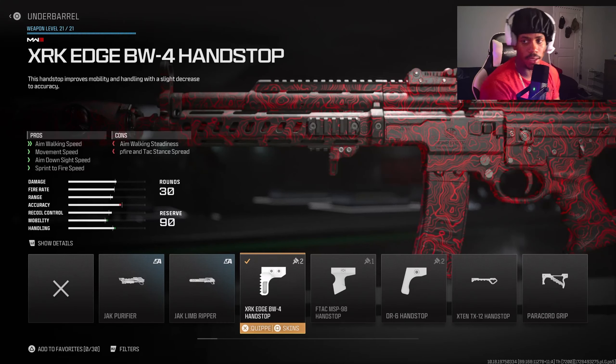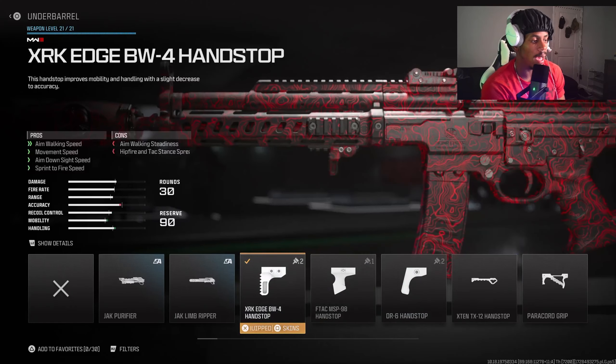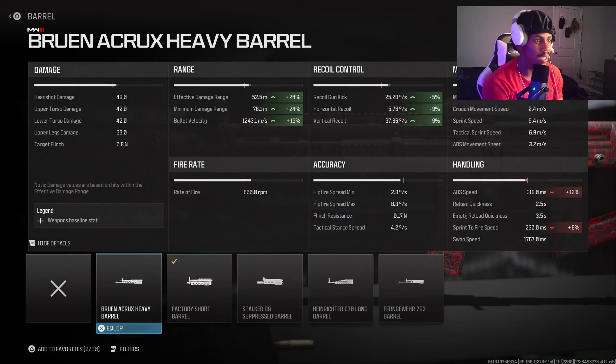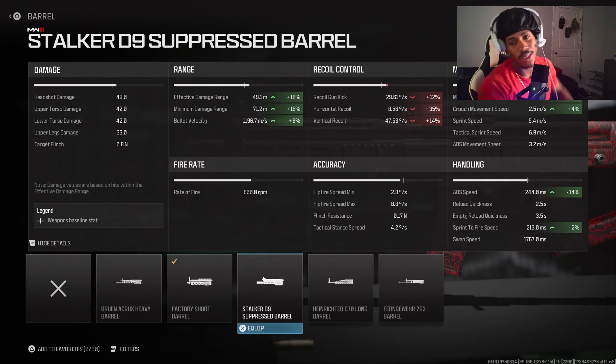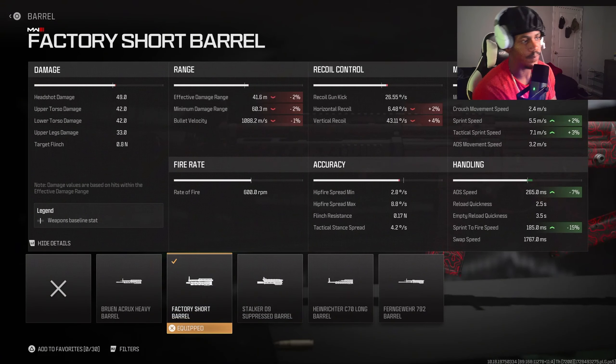For the underbarrel, this is a new one I'm using — the XRK. I usually use the DR6 but not for this one. For the barrel, we're going with the Factory Short Barrel. You could also go with the Stalker D9 — that helps a lot with ADS and recoil control. It sacrifices some recoil control but it's okay, trust me. We have the suppressor and underbarrel to compensate, and this also helps with ADS.